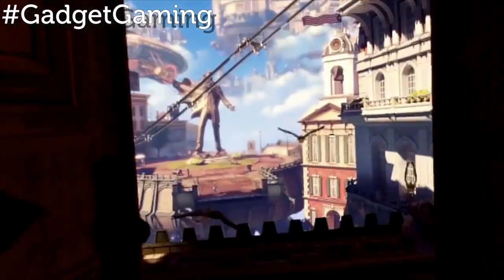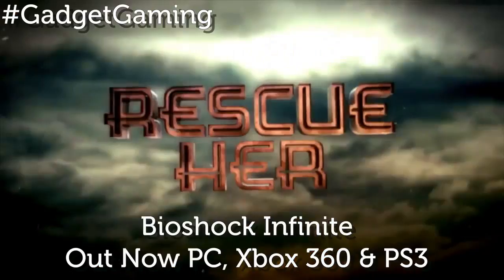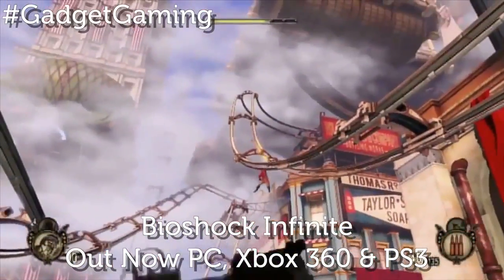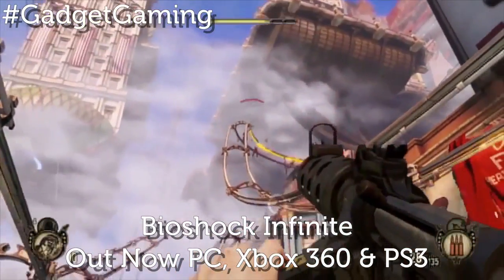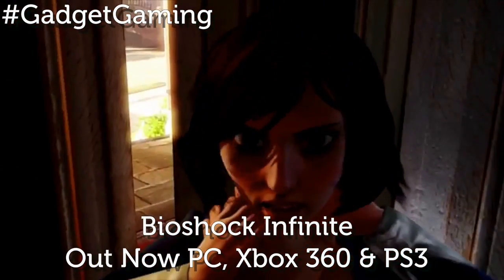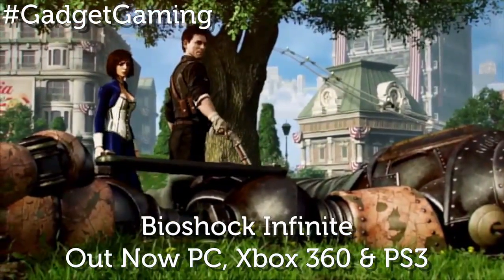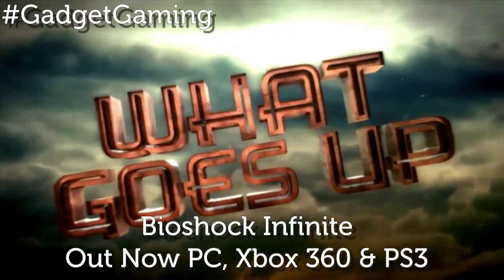Up next is BioShock Infinite. The first two BioShock titles took us to the depths of the ocean, but the third has headed in the opposite direction and in doing so has created one of the best titles we've played in years. Taking place in the floating city of Columbia suspended miles above the USA, it creates impressive visuals as well as the usual twists and turns in its captivating storyline, which includes the character of Elizabeth — an attractive yet troubled individual who is at your side for almost the entire duration of the game. BioShock Infinite plays as well as it looks, with tight combat from its predecessors maintained and some truly formidable opponents, some of which make the Big Daddies from the first two games look like harmless poodles.